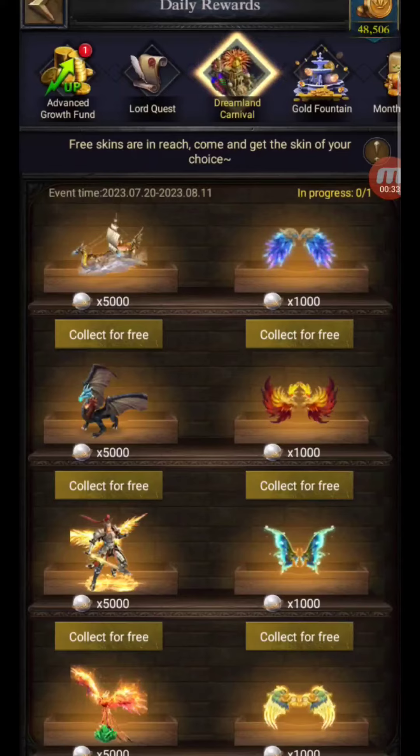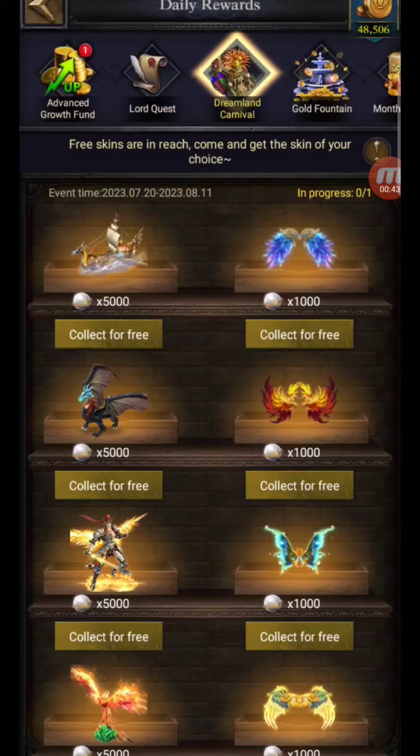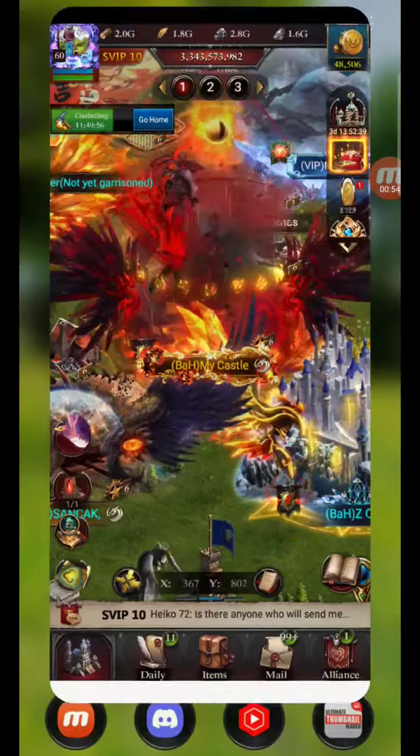So what I have for you today is — if you haven't seen this in the game — pop across up the top here to the Dreamland Carnival. This is a new update that has just been brought into the game. They did it last year as well, where you can basically claim a free skin or free pair of wings for yourself.